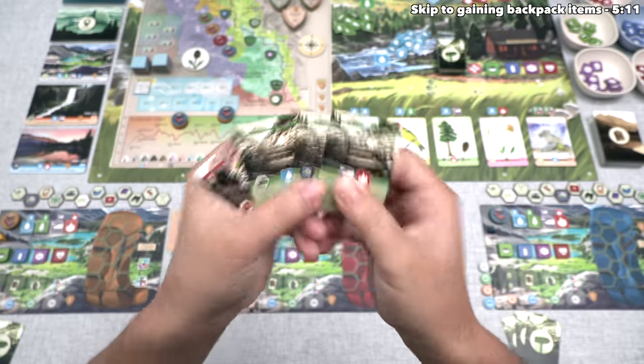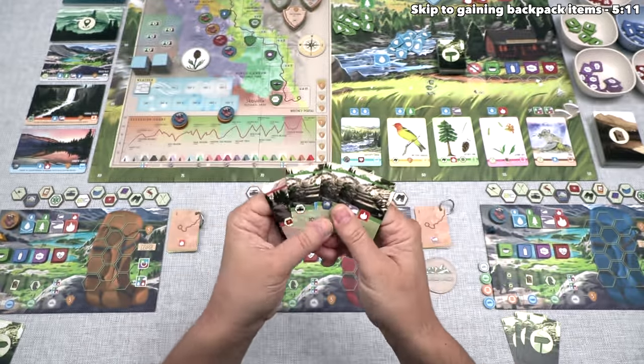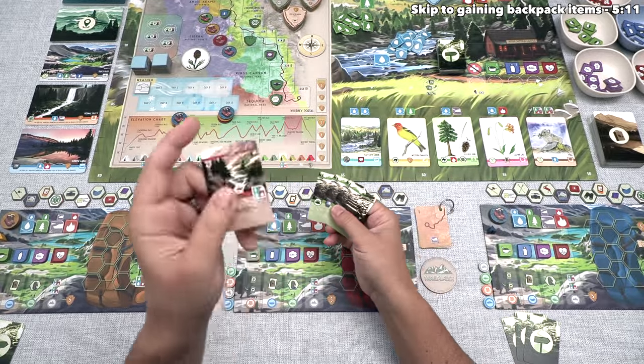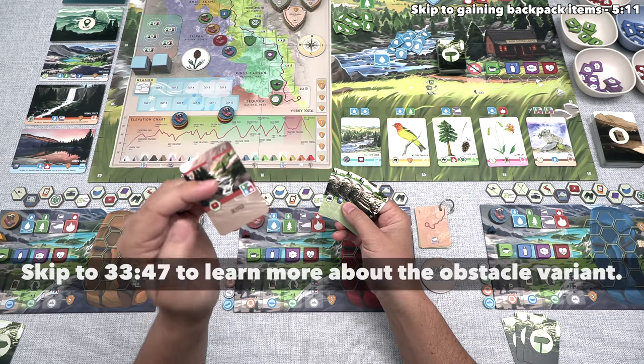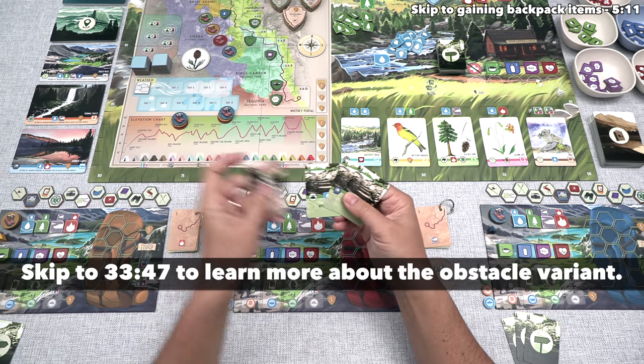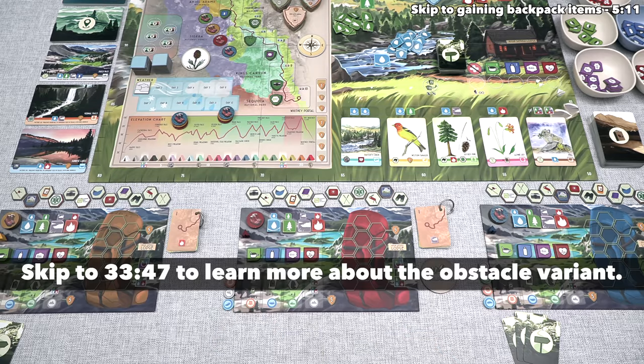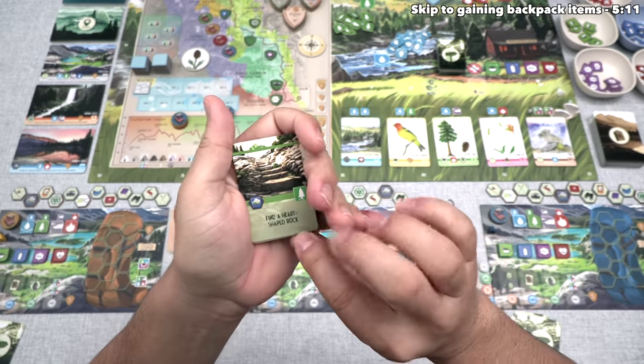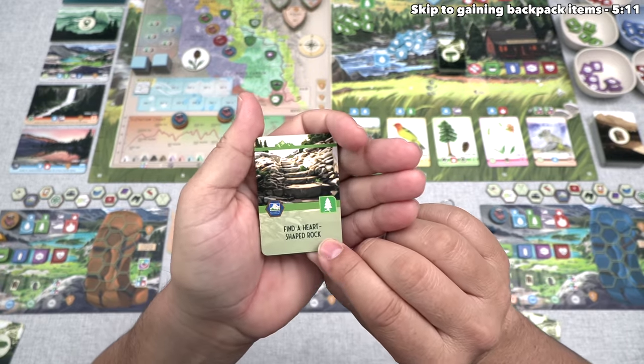Speaking of those benefits, these are the reasons we actually play these cards. I do also want to mention that there is a variant where you have extra things you need to do in order to overcome these obstacles, but in the base game the obstacles and the trail cards are functionally identical. So once again, we are going to play a card first, and I think I like the idea of playing the 'Find a Heart-Shaped Rock' trail card.